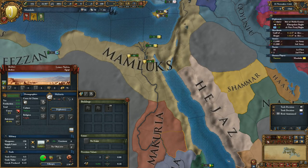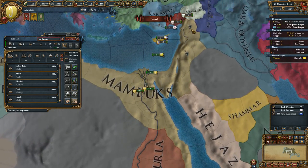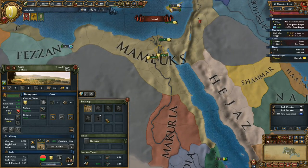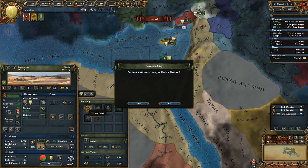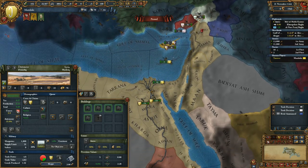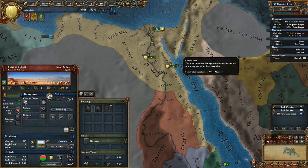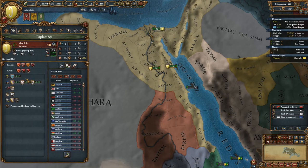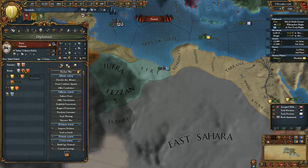I should put the fleet on low maintenance so it doesn't drain money. I won't need those forts right now because we're going to be fully on the offensive. Actually, I'm going to demolish the Damascus fort — if we get attacked, the armies will do all the work, not the forts, and we have one near the Ottomans anyway.